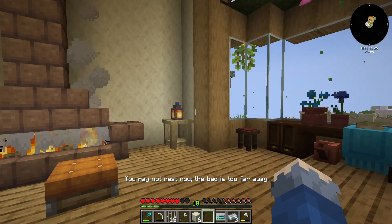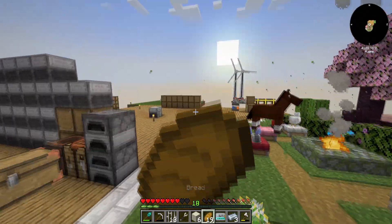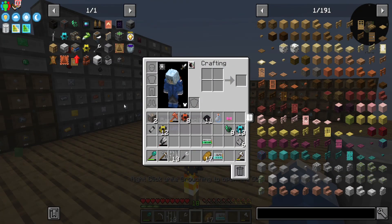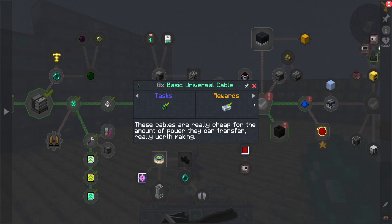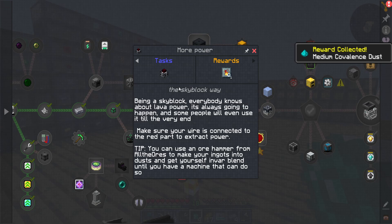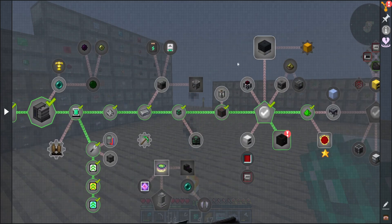At least until we get the crafting stuff going and whatnot — tree farm, yeah. We've got almost all the components, it's just going to be building it. Wood though isn't our biggest concern at the moment. Right then, let's claim some rewards. More steel is always nice, some dust. Make sure you use the red part to extract power.